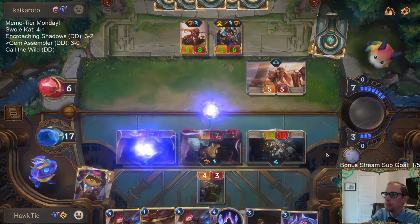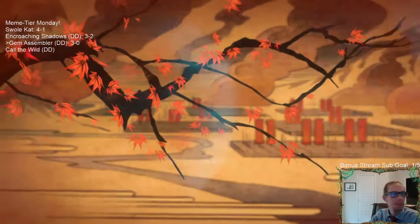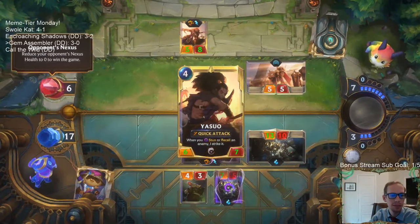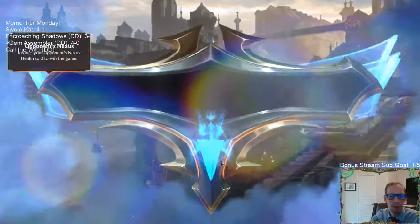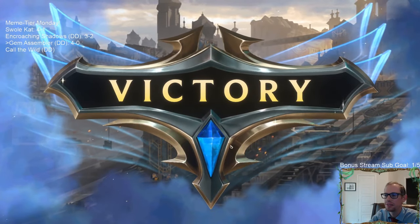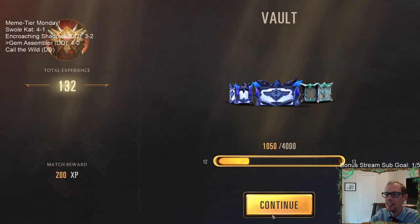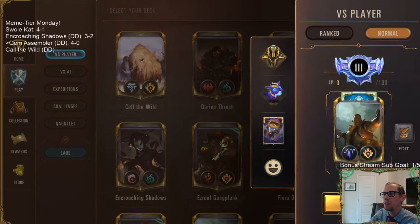They only have the one stun — J. Medarda for the win! GG's, J. Medarda! J. Medarda is not useless at all — J. Medarda is sweet. We are 4-0 with our Meme Tier deck. That means we're going over to ranked to see if we can finish out the 5-0 with our Gem Assembler deck. Let's take it to ranked.